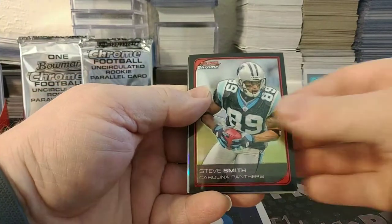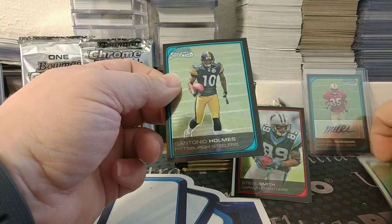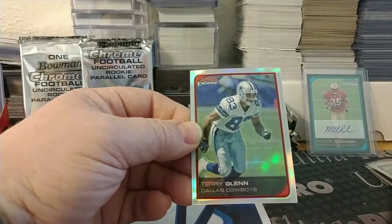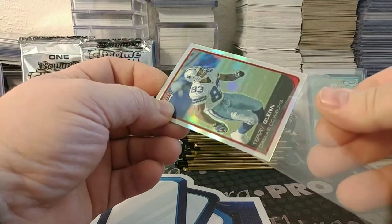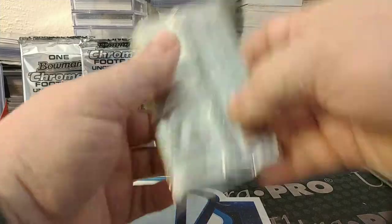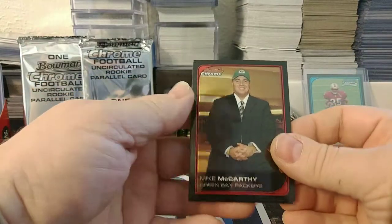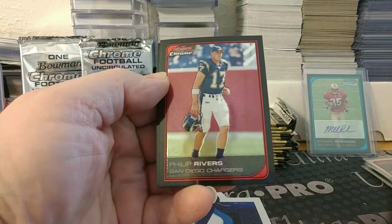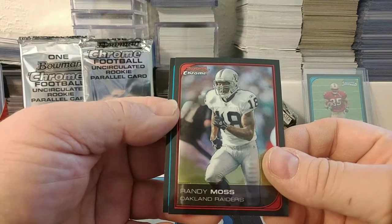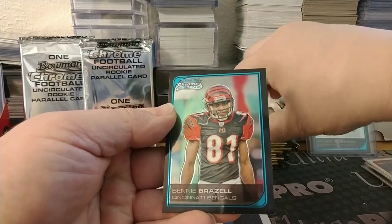Terrell Owens, Steve Smith, Santonio Holmes again regular compared to the refractor. Our refractor is Terry Glenn for Dallas, formerly of New England fame — Parcells made that infamous comment about not being able to buy the groceries. Mike McCarthy, Philip Rivers who's basically out of San Diego slash LA, Randy Moss for his cup of coffee with the Raiders, and Benny Brazell with the Bengals.